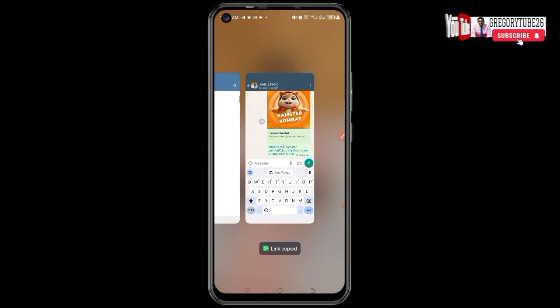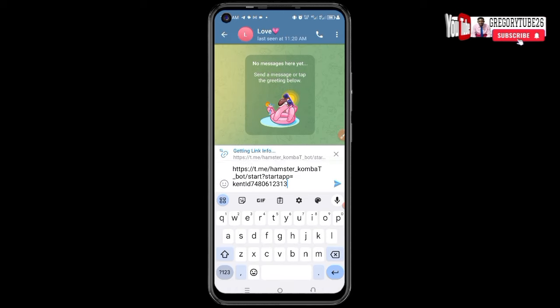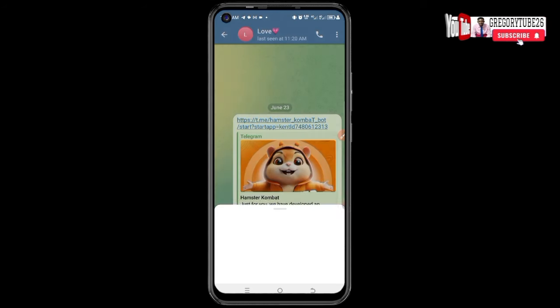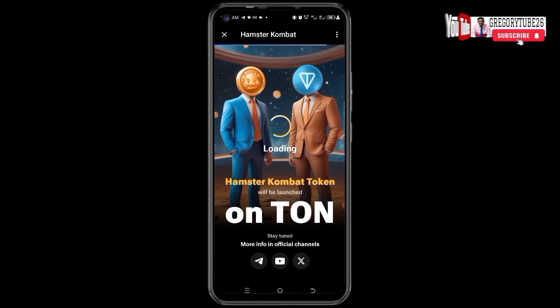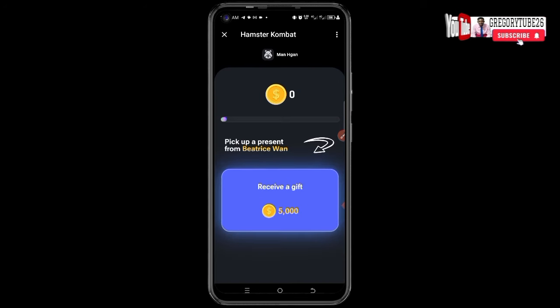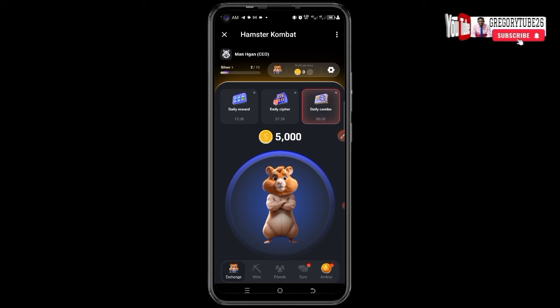Copy this link and come back. You can then send it to anyone you want — paste it here, click on the link, and click Start. This is how it works. Go ahead to sign up for another Hamster Combat account — proceed and click Play.